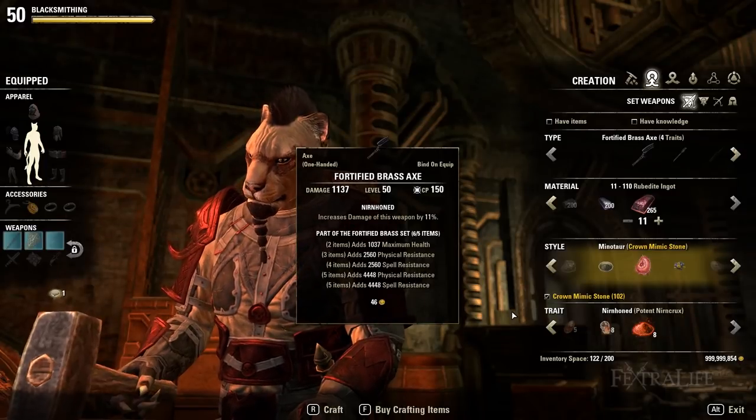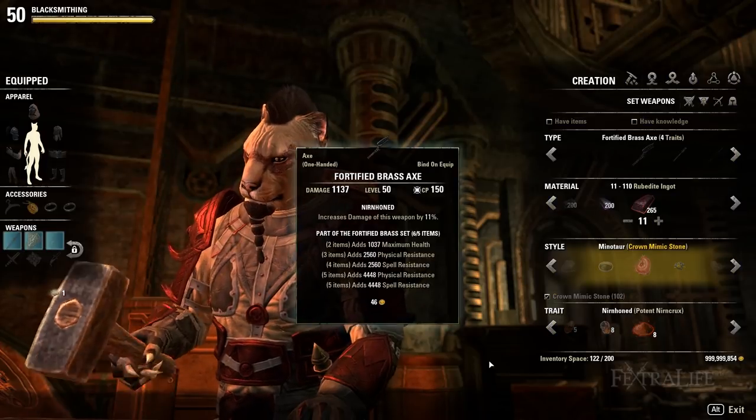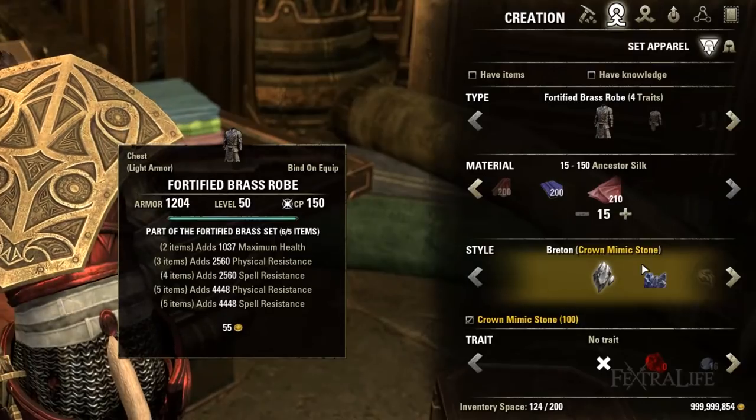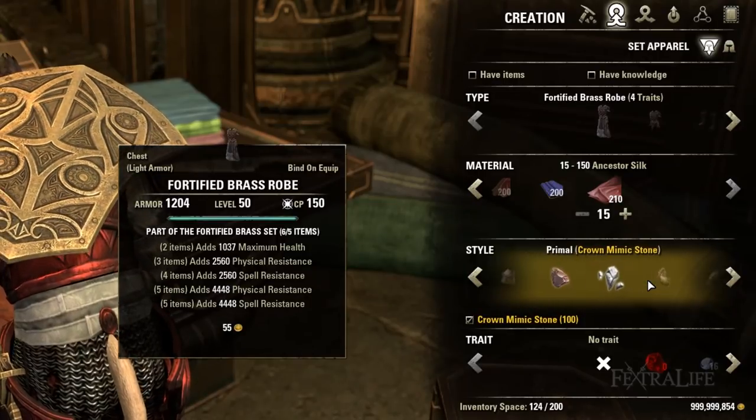Fortified Brass requires four traits researched in order to craft each specific piece, and since it's crafted it doesn't have jewelry. As with all other crafted sets, you can make it in any style that you currently know, giving it a wide variety of appearances.